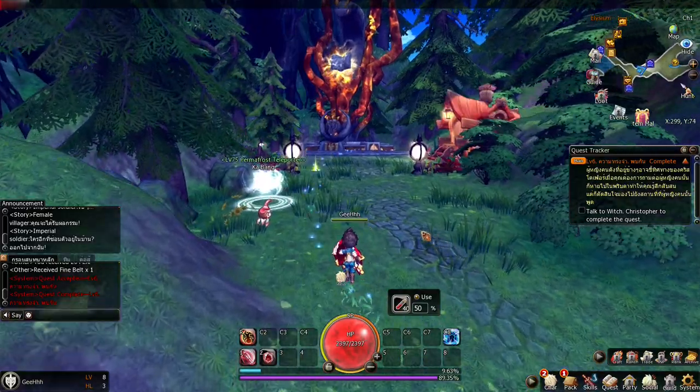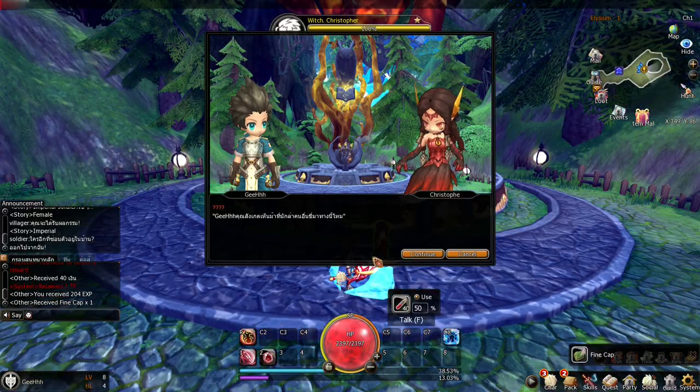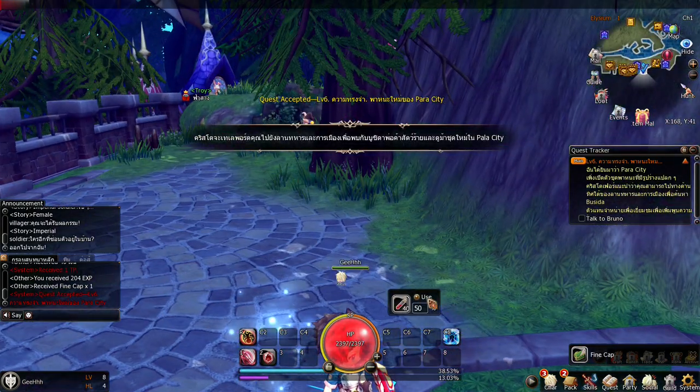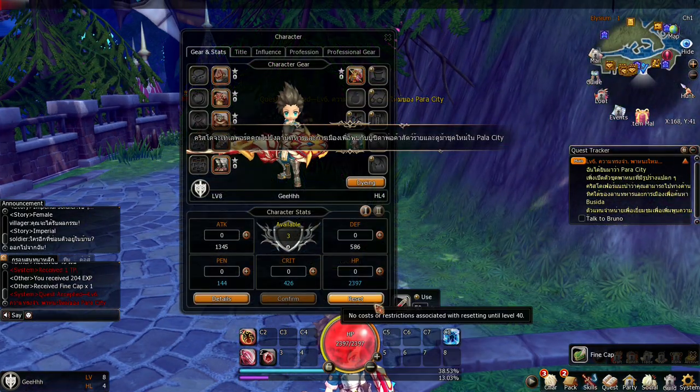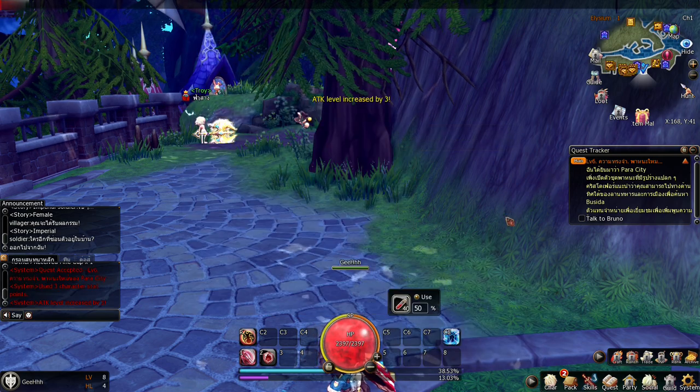Now we need to go to this place and talk to the witch. Look at this area. Choose a reward — is that a mount? Oh, status points. I need to put some status — more attack, max it out. Confirm. We maxed out attack.